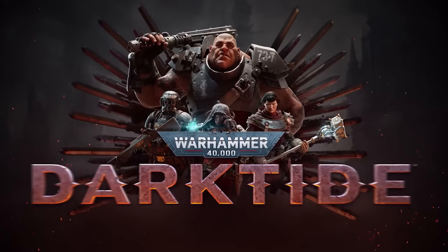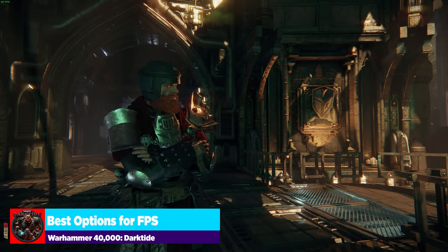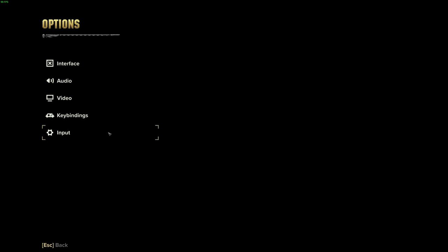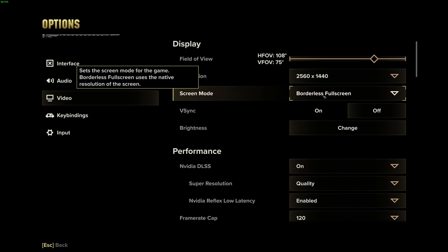Let's get started on increasing your FPS and performance in Warhammer 40k Darktide. Loading into the game, let's talk about some options you should have on regardless of your rig that are really going to help with performance. Go into your option screen and go into video. With screen mode, I run borderless full screen because I'm usually recording or streaming. I would run this in full screen if you're having performance issues, because it dedicates a little more resources to the application. Running in borderless or windowed can actually affect your frames per second.